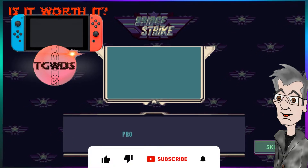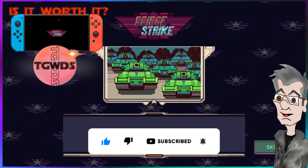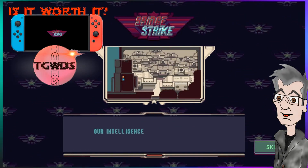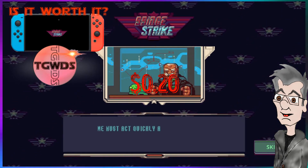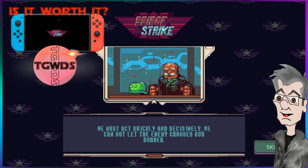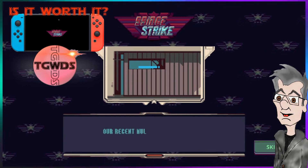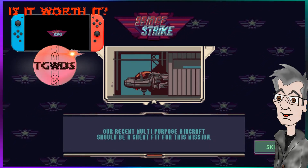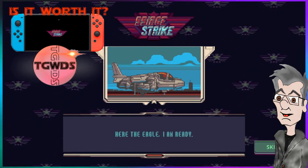Hey kids, it's me, Dad. We're playing Bridge Strike on the Nintendo Switch and we're going to figure out if it's worth it. Let's take a look at some of the vitals here. Presently on sale for 20 cents, down from its normal price of $6.99. This was originally released June 5th, 2020 — action arcade, rated E for everyone, supports all the modes. It will set you back 316 megs on your memory card.